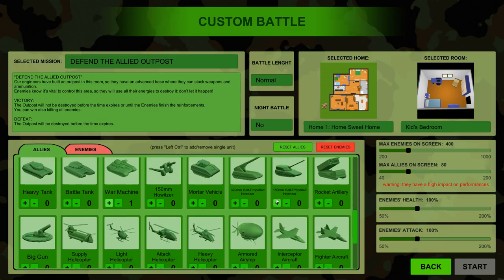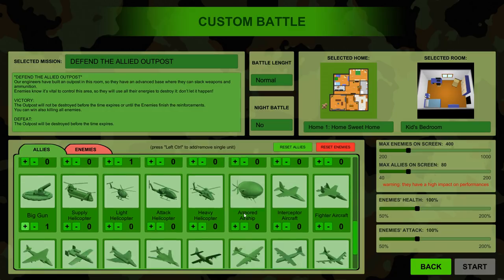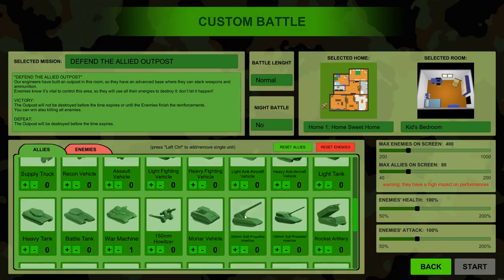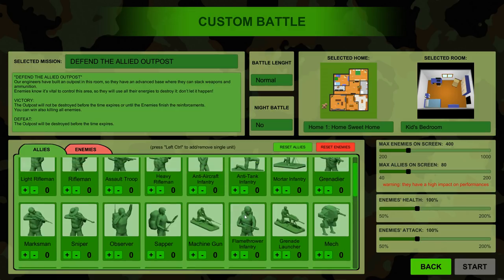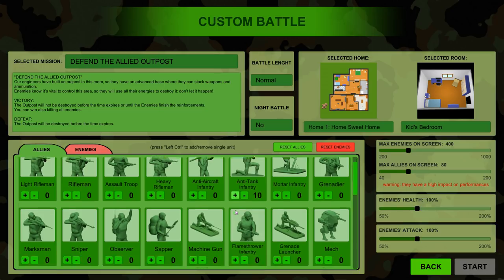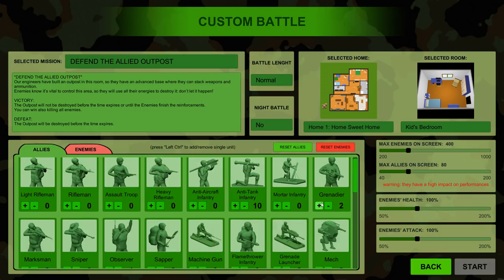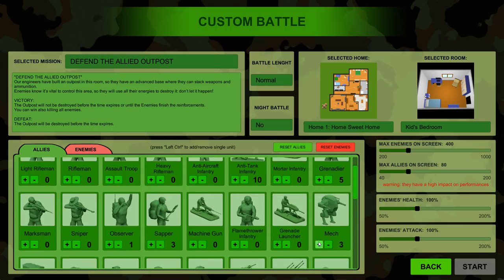We're going to add some of the biggest units that have the most force in battle. We've got a big gun, and let's get some soldiers here. People have been asking to see a Starship Troopers campaign — if you want to see that, let me know. We're going to add a bunch of bazookas, a few sappers, an observer, and some grenadiers.